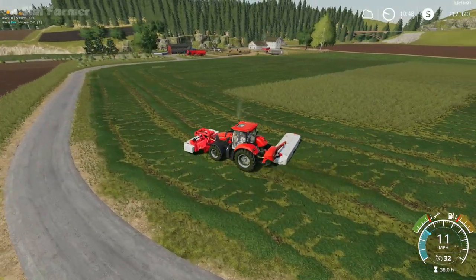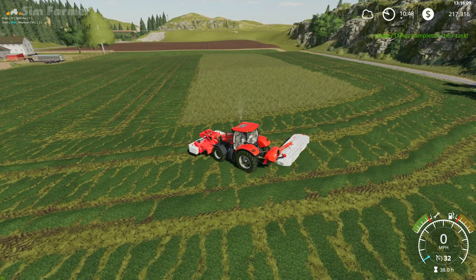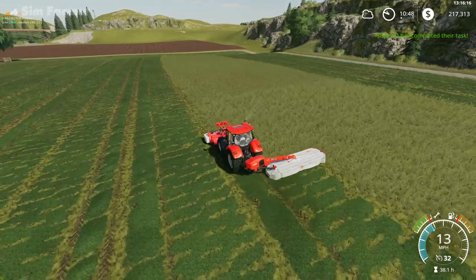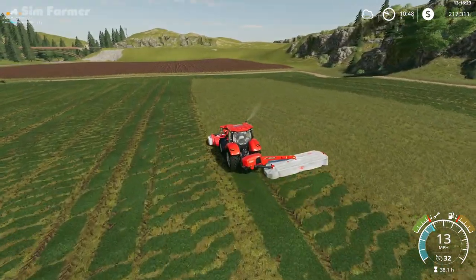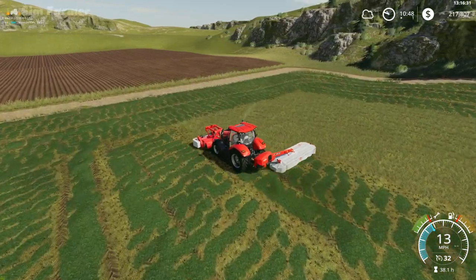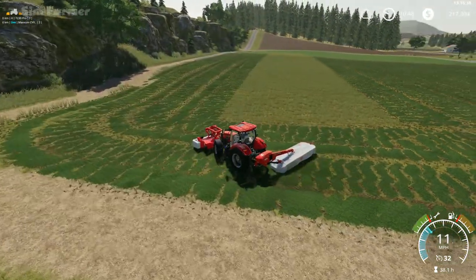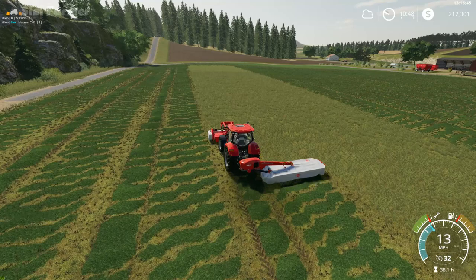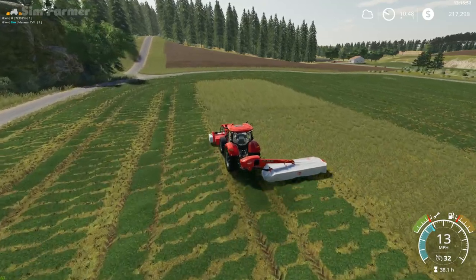There are a few bumps down this end, and this section isn't actually classed as a field — unfortunately I can't get some of this to work. I think the field only comes up to there. If we are going to get cows, somewhere around this field is where we'll put the cow shed — I'm not sure which one we'll use yet. We've got the one that came with the map which is only $10,000, which is a hell of a lot cheaper than the in-game one which I think is $300,000, so we'll probably use that one.